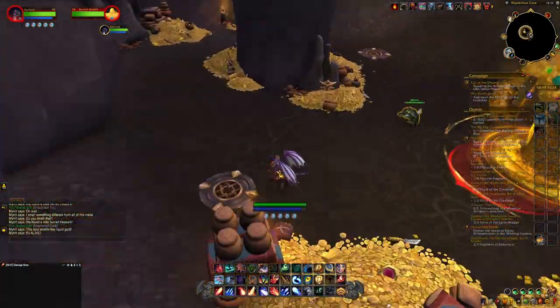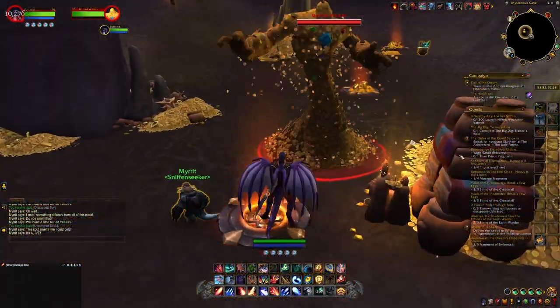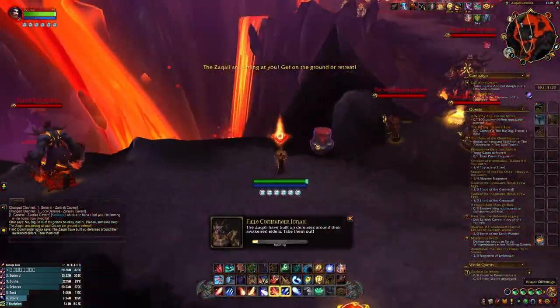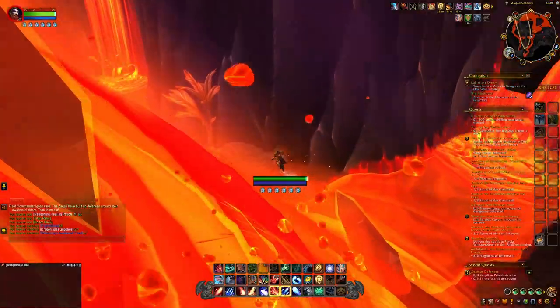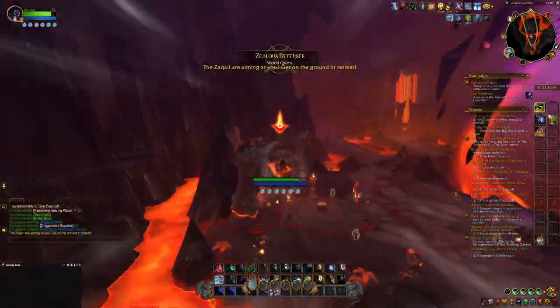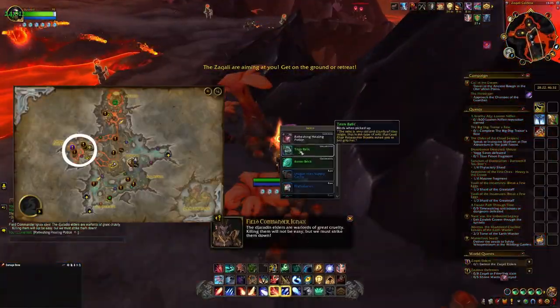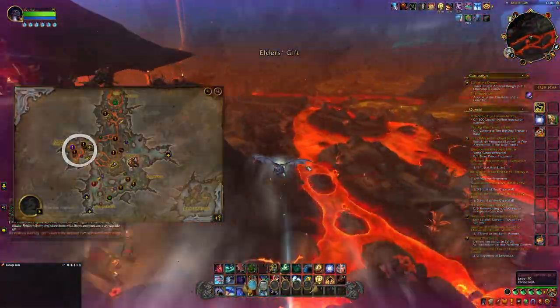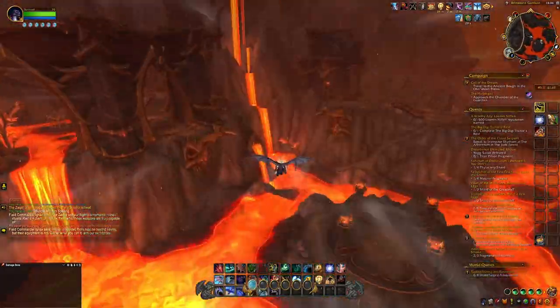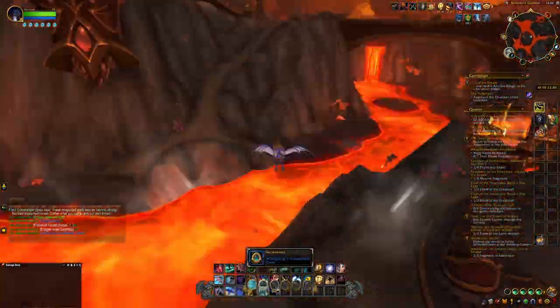However, there is another, more dreadful way of farming the Glowspores. You can get them by opening chests throughout Zara Lake Cavern. I got these spores from both smelly trash piles, which are scattered all around Zara Lake Cavern, and from the Ritual Offerings, which are mostly around the area shown on the map. These treasures contain between 0 to 8, maybe even more, but the most I got was around 8 Glowspores.